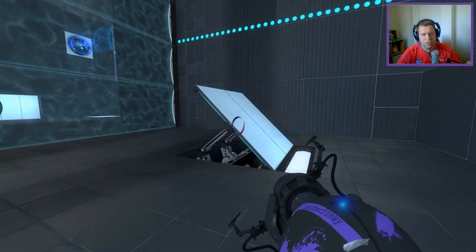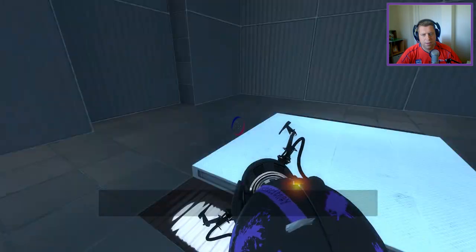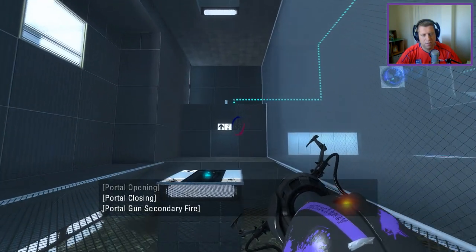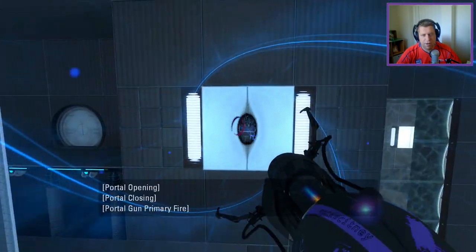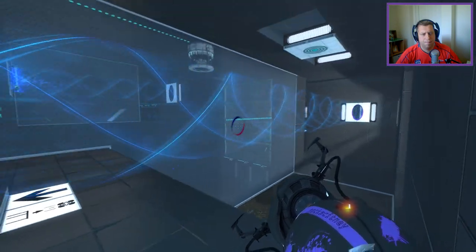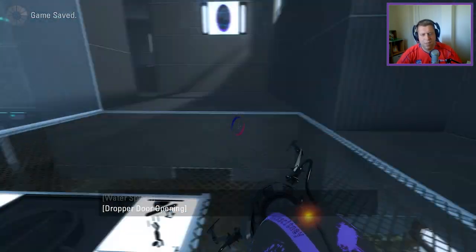We can bring the funnel across. The way we're going to do that is this and this. And then we'll use the faith plate to catapult into the funnel, and as we come back through that portal we'll fire up to there and release the cube. I believe that's right. There we go. Does the cube auto-respawn? It does. Thank you, Demon. You are a true gent.